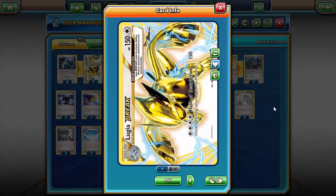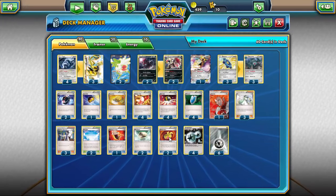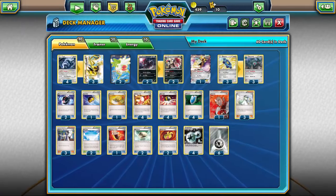This deck is centered around Lugia Break from Fates Collide. Its Flash of Destruction attack hits for a whopping 150 damage for four colorless energy, but you have to discard two energy attached to this Pokemon. It has a drawback, but slap a Muscle Band on there and you're hitting for 170. Lugia itself is really good with the Pressure ability, which reduces damage from your opponent's active Pokemon by 20 — basically a free Hard Charm. It also has Intensifying Burn for 60, plus 60 more if the opponent's active Pokemon is an EX.